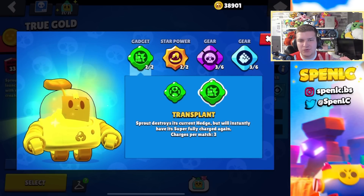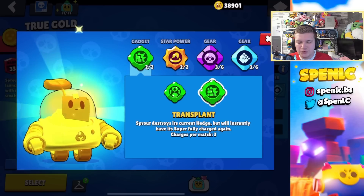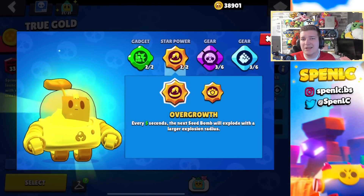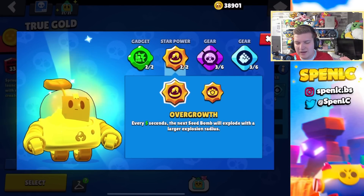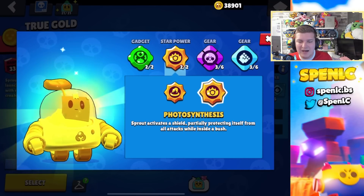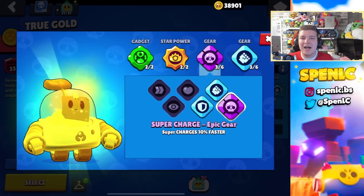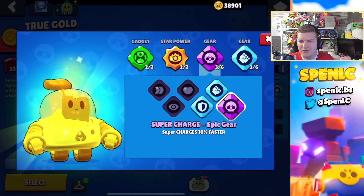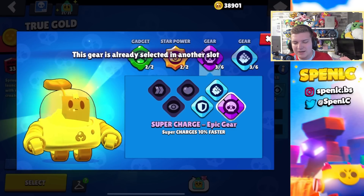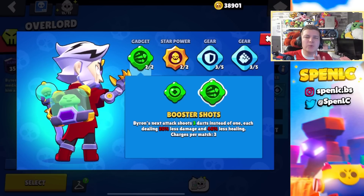Sprout's best build is super simple. Transplant is your best bet most of the time — you can really block off opponents and be super annoying — and Overgrowth lets you hit shots a lot easier. But if you're on a really grassy map like Flaring Phoenix, you can switch to a build that makes you a little bit tankier in 1v1 matchups. In terms of gears you want to use the super charge gear all of the time because it allows you to get your super in four shots instead of five — super vital for Sprout. Then it just depends on whether you use damage or shield gear.